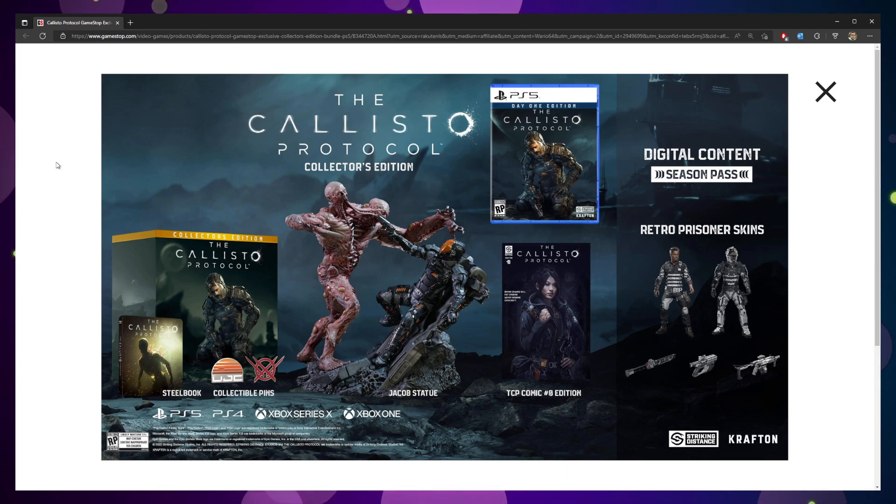You're also going to get a really nice steelbook, and the steelbook definitely pops — it looks really, really good. You'll put that lovely disc in your new steelbook and put it on your shelf. You're also going to get a pair of collectible pins — logos from the game — and a comic book, the number zero edition, which I assume is either going to set up or run in parallel to the story, potentially with ancillary characters. Comic book tie-ins are very common; Gears of War and Halo did this pretty successfully to flesh out the lore of the universe.